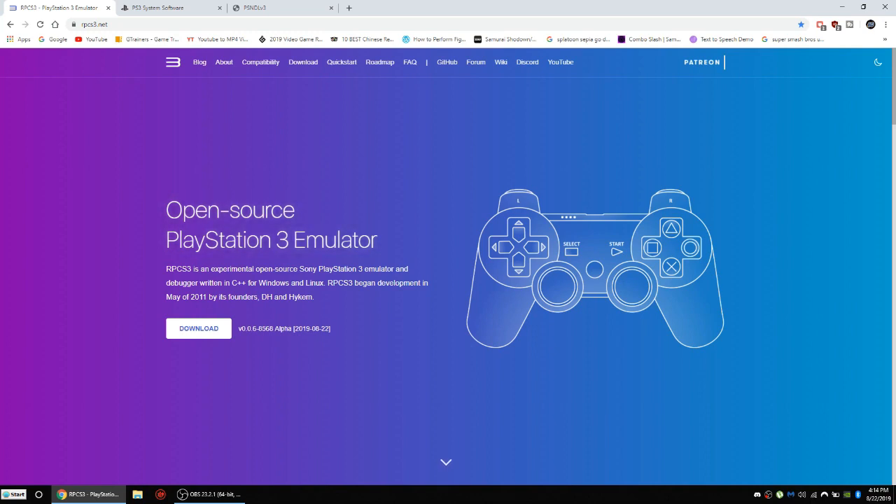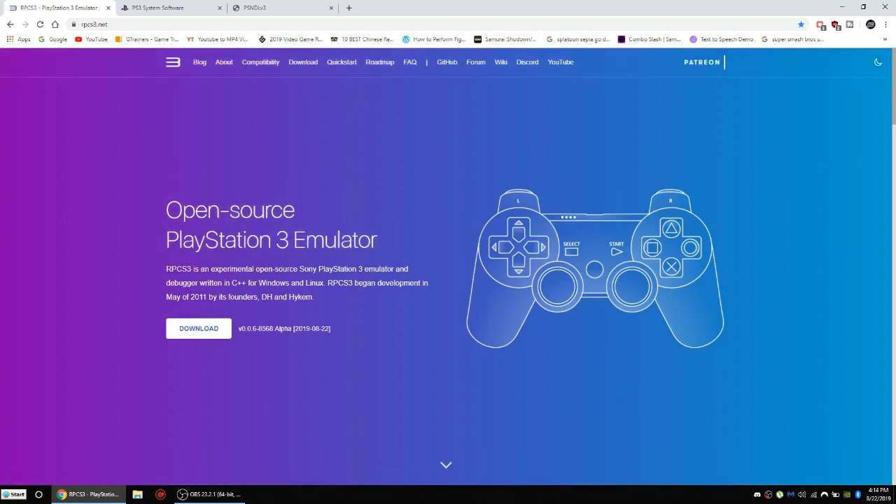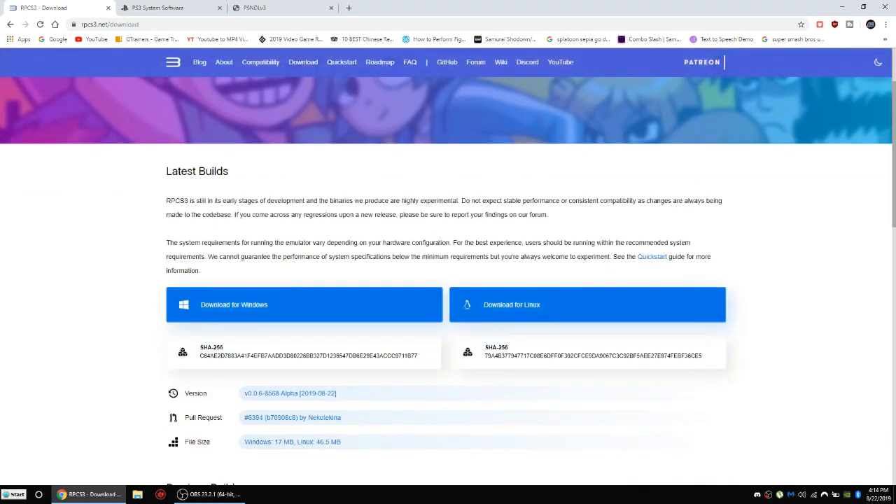Without further ado, let's get right into the video. I'll leave a link in the description below to RPCS3.net. When you get to the page, press Download. You'll have two options — one for Windows and one for Linux. I assume most of you will have Windows since 90% of all computers run Windows.